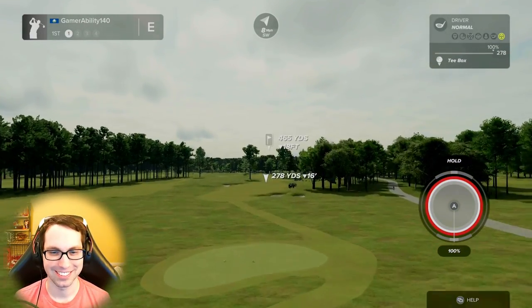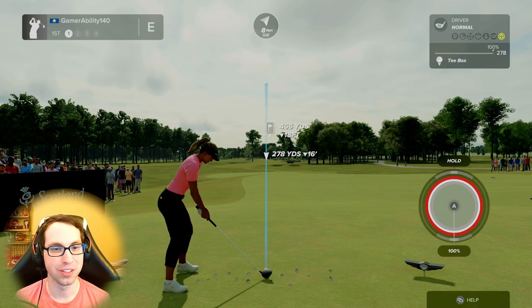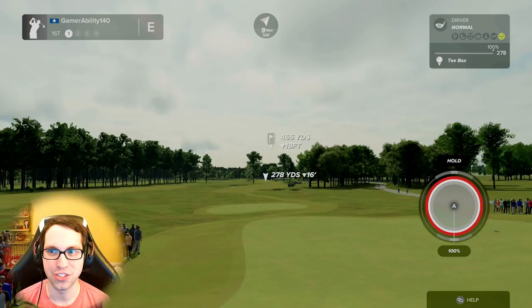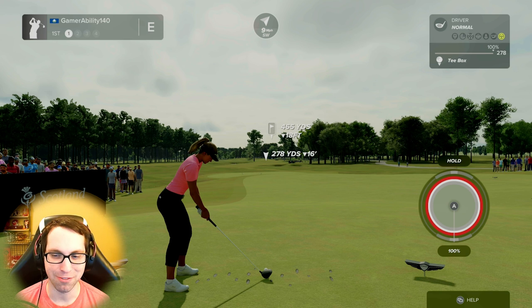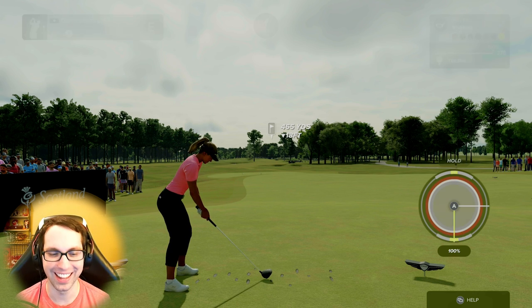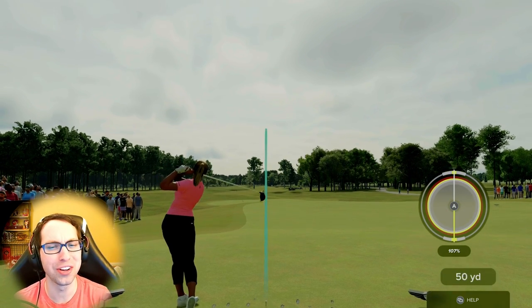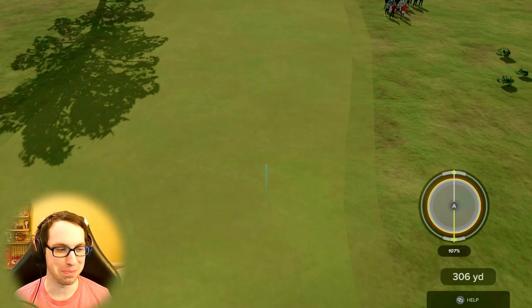We are at the Renaissance Club — what a course. We have a 278-yard carry here for Brooke. Three-click: you hold down, you release — I remember this from their article, I've never done it before. Okay, that's pretty quick. Well, who needs practice, let's just send it. Okay, we only needed one practice swing — maybe we're a natural! That has to be beginner's luck.